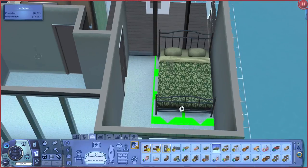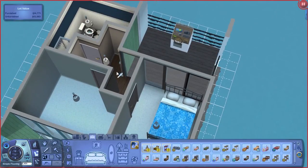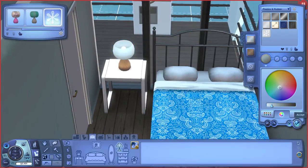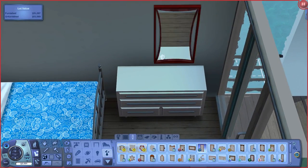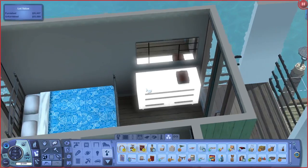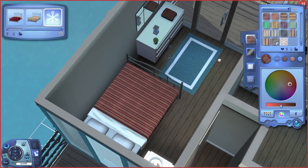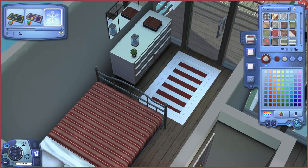The next room I worked on was the father's bedroom. Unfortunately there wasn't enough space to put the bed out in the middle of the room so I just had to stick it up against one of the walls, but that's fine. I actually didn't put window coverings anywhere on this house because at the time I didn't think I was going to have enough money, but when I move the sims in for the let's play I'll have a little bit left over to add those in. For this room I wanted to go for a blue theme because I made the sim's favorite color aqua, so I wanted to incorporate that in the furnishings. This is actually the first time I've built a houseboat — another thing I've hardly done in the Sims 3.